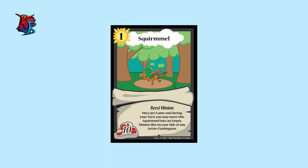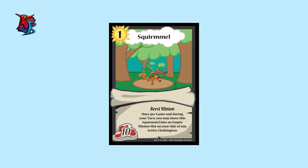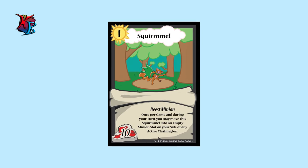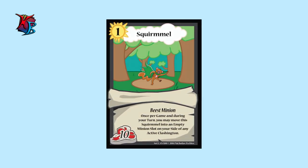At number eight, we have Squirmle. With ten buffiness at level one, Squirmle isn't that strong of a minion, but its ability to move into an empty minion slot of any active Clashington once per game allows it to provide that little extra boost of buff whenever needed.